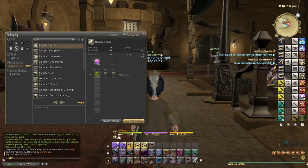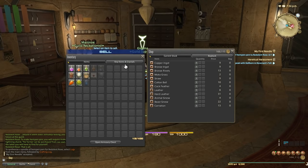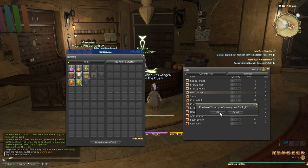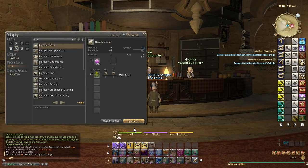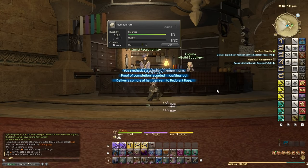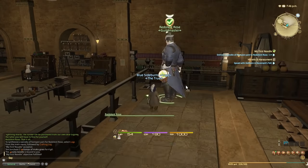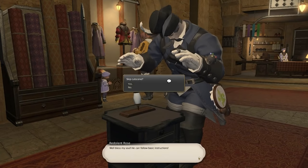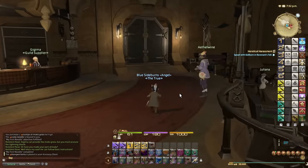The very first thing we need to make is a spindle of hemp yarn, which simply requires 2 moko grass. Come to the guild supplier at the front desk and buy 2 moko grass — it costs a grand total of 4 gil, well within our budget. All we need to do is synthesize — click on synthesis, it's literally the only move you have at level 1. Just by making that 1 item you're almost level 2 already. Turn it in, hand over, complete — and we're level 2 already. The first level is pretty much a gift for deciding to start crafting.